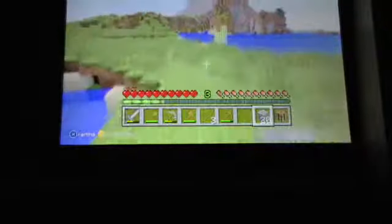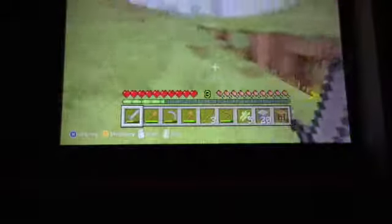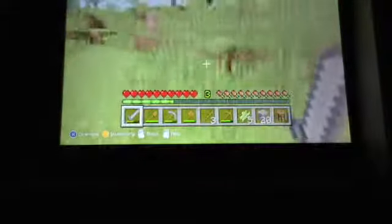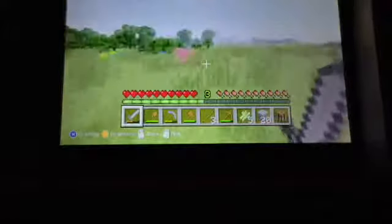Guys, somebody in the comments tell me — in Xbox 360 edition, could pigs spawn as babies? I don't know if it's only pocket edition or what, but I've never seen a pig or a cow or a sheep in Xbox 360 spawning in the beginning of the world — not you breeding them, but them spawning as a baby. I've never seen that before and I don't think I ever will, because I don't think it does. But in the comments you can tell me, because I don't know.